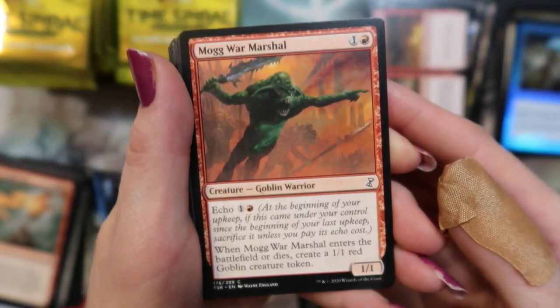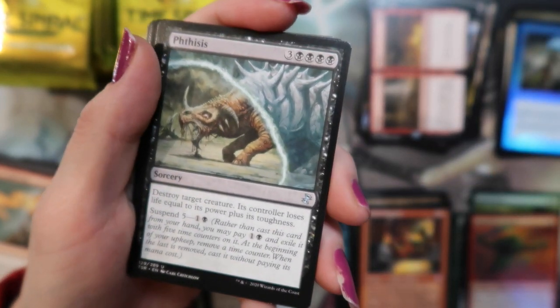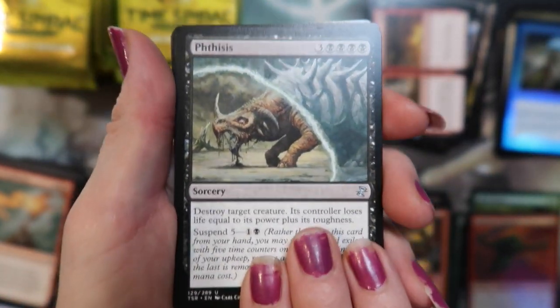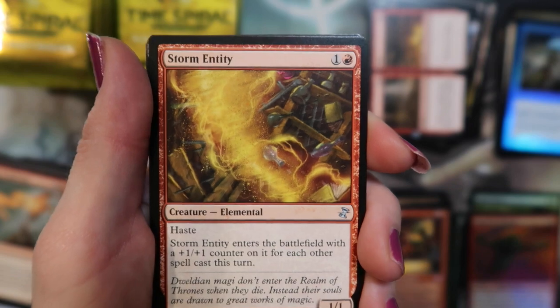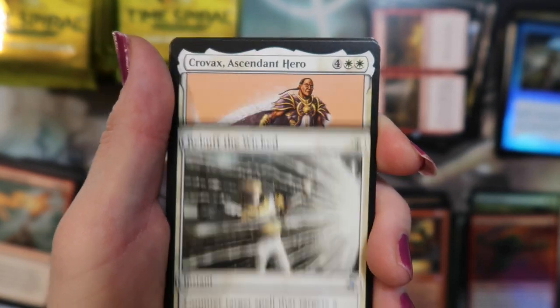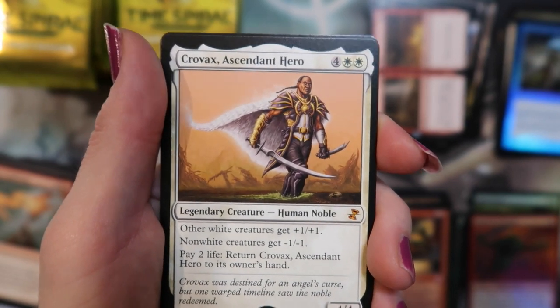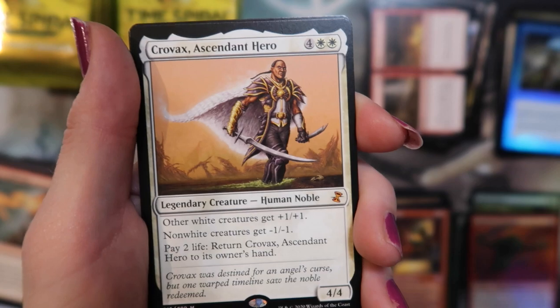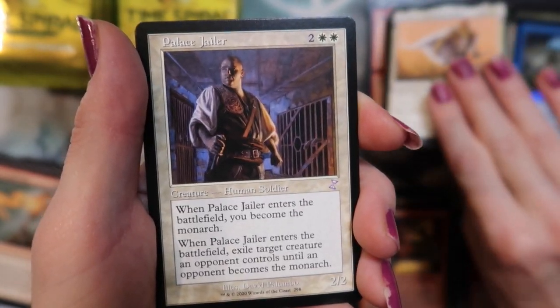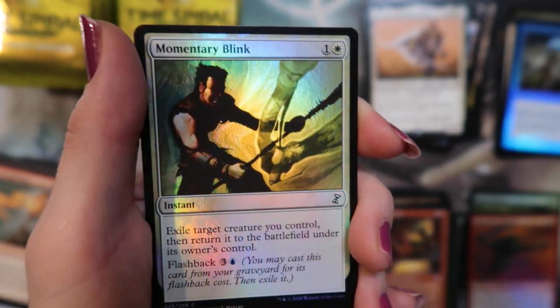Got this god foil — well, the War Marshal's pretty good. Got a Tysis. Storm Entity. Rebuff the Wicked. And another mythic — a Crovax, which we have like a hundred of now. Hey, he's still good. And a Palace Jailer with a Momentary Blink foil.